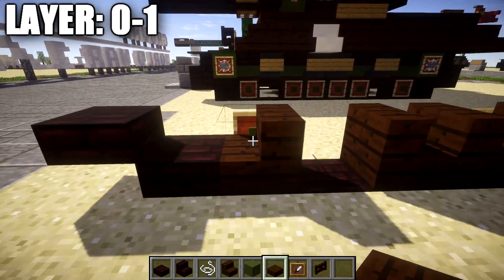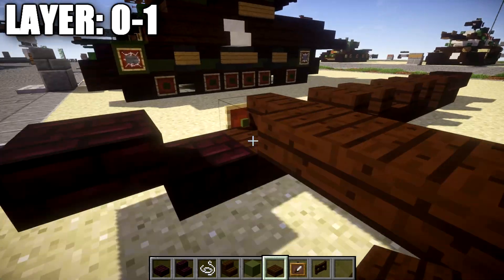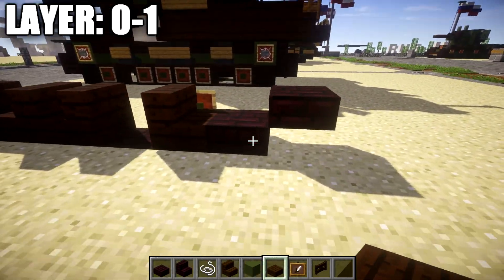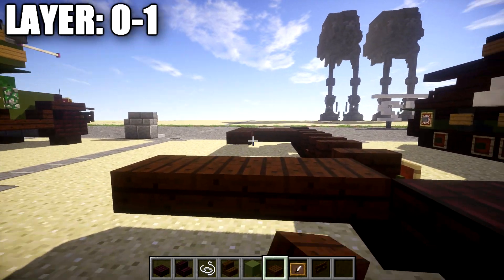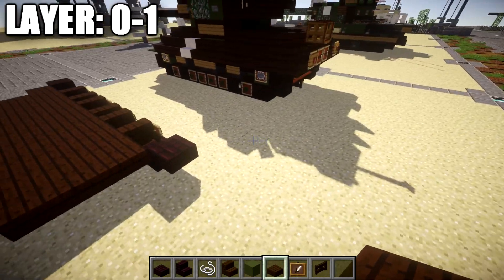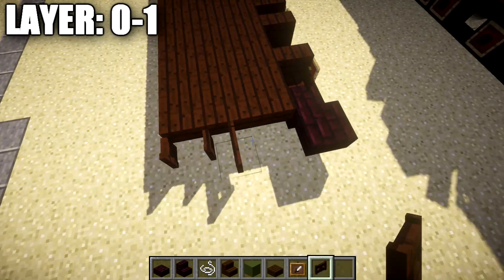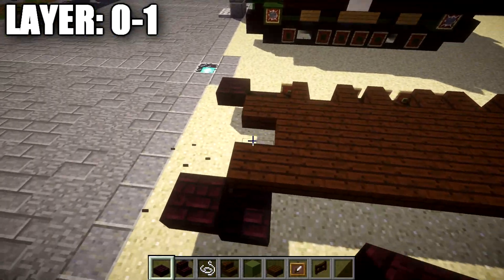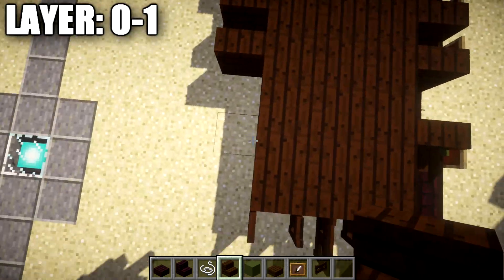Once that's done, go up to the front here to this first dark oak stair and place one, two, and three dark oak top slabs across to the side. Coming off the front, place dark oak top slabs on both sides leaving a space in the middle. Then go to the back to this nether brick slab and place a row of three dark oak top slabs across. Fill in the space between these slabs with more dark oak top slabs to create a nice base for the hull of the tank. After that, place a dark oak fence gate coming off a dark oak top slab, followed by two open dark oak fence gates on both sides of this fence post.